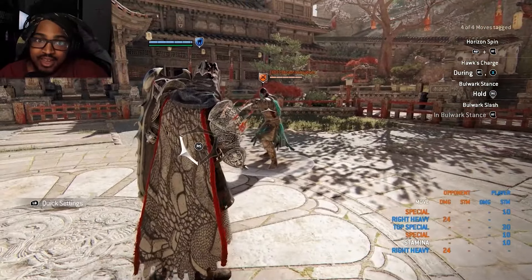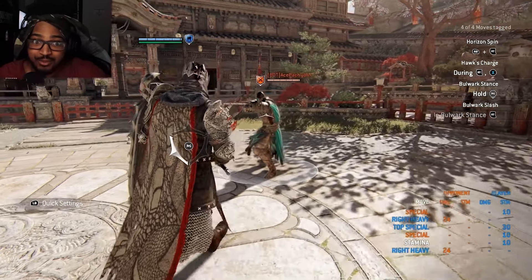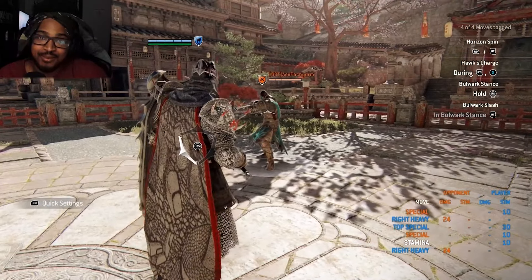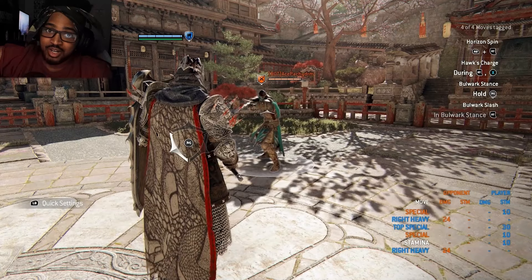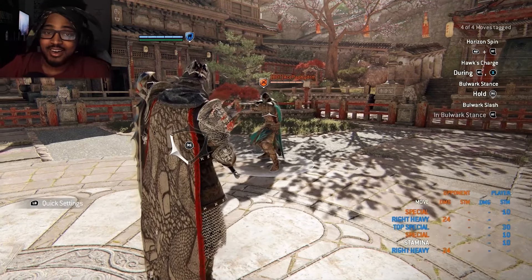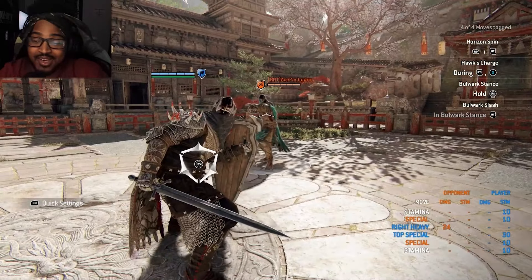It's not just heavies, lights, and bashes you can flip. You can also flip certain feats — for example, Hitokiri's fourth feat. If people try to ledge you off a ledge, you can flip that as well. It is honestly crazy what you can do with the Bulwark Stance and the flip.